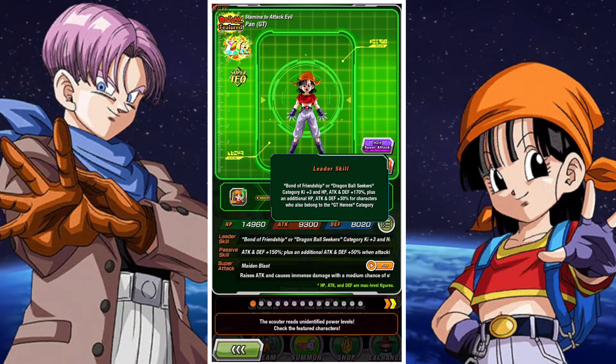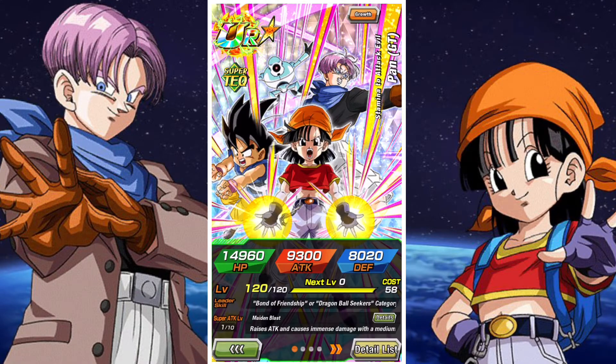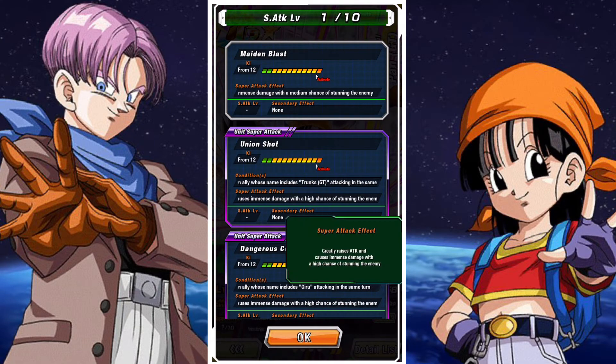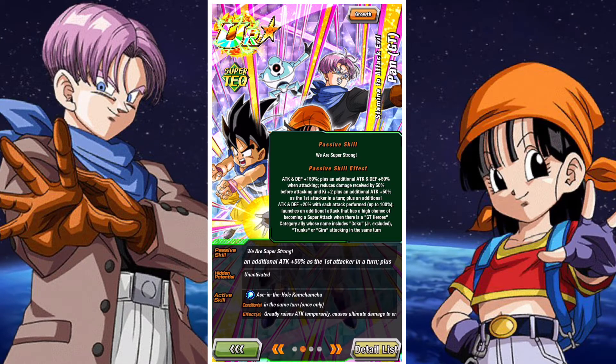We'll go over Pan's details super duper briefly. We did cover Pan in the preview videos if you want a more in-depth look. Pan leads the Dragon Ball Seekers and the Bond of Friendship category, and she also has a 30% additional for the GT Heroes category — so a decent leader skill. Her super attack effects give a high chance of stunning instead of a medium chance, and will greatly raise her attack, when there's a Ginyu, Trunks, or Goku present.